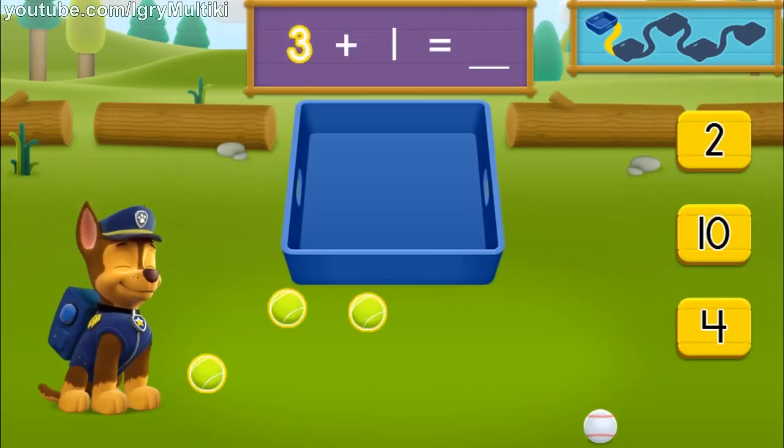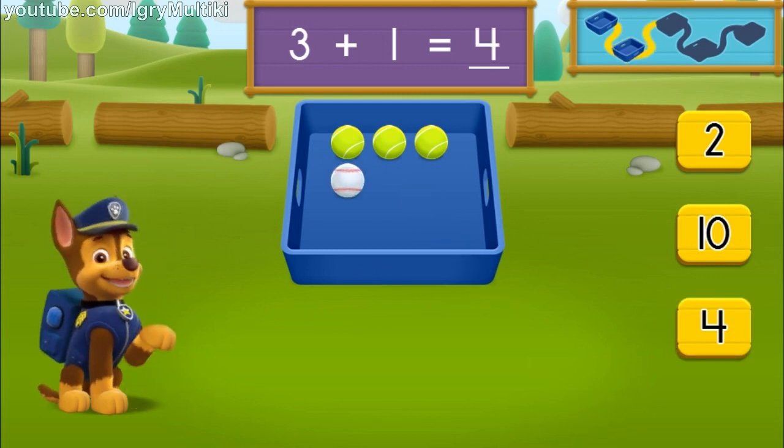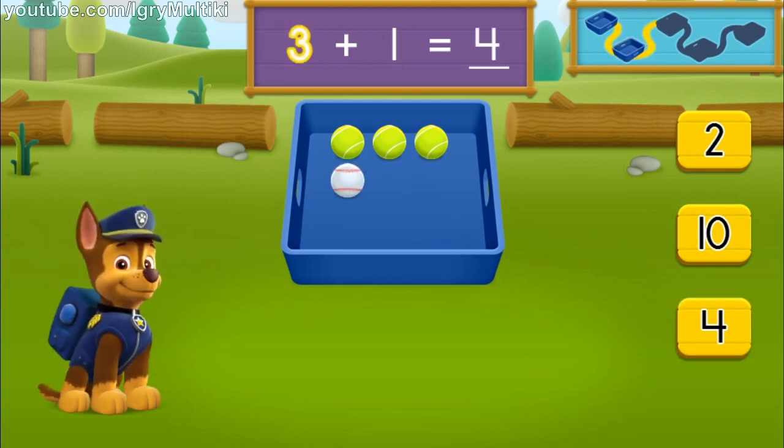There are three tennis balls and there is one baseball. How many balls are there in all? One, two, three, four. You got it! Three plus one equals four balls all together. Let's keep moving and see if we can find more balls to pick up.